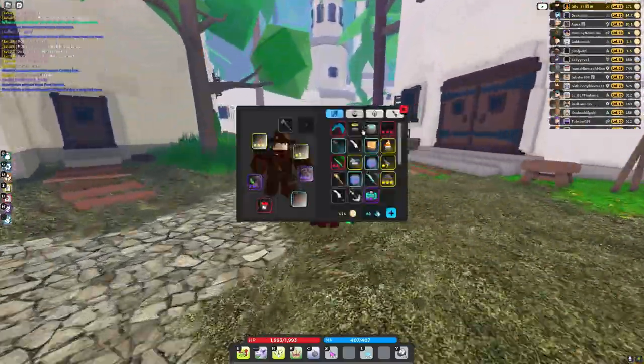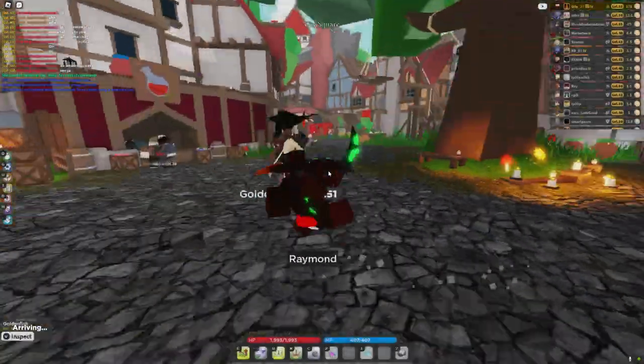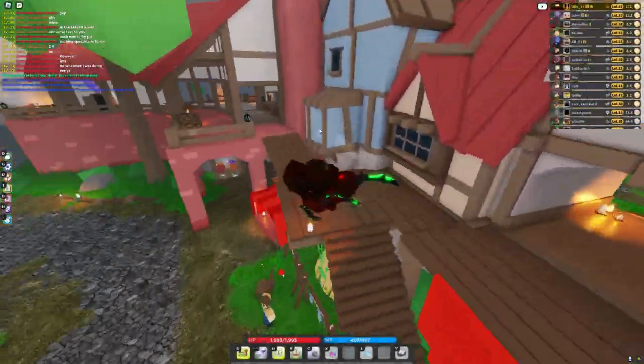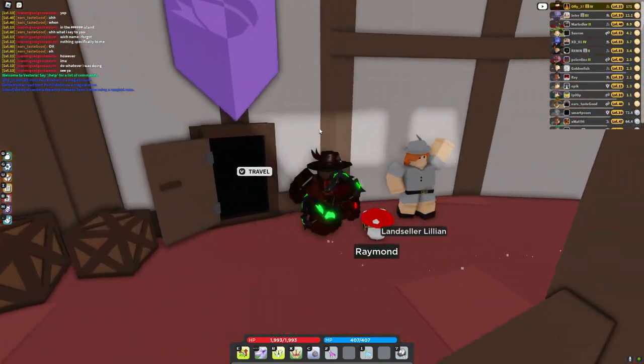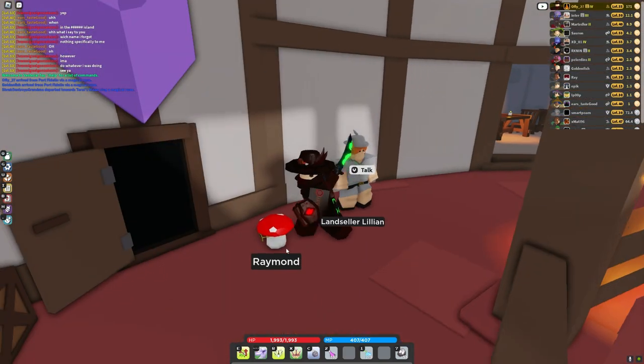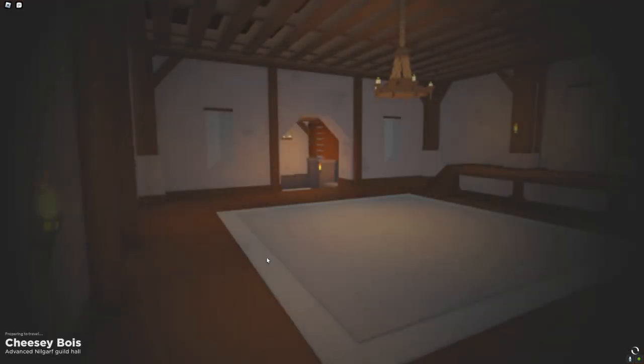As a guild, you get a hall. I put my hall in Milgarth, and the Milgarth guild hall will be located right here. When you talk to this person and say you want your hall to be here, you can go into your guild hall. And the 'Cheesy Boys' - with an extra E - because I made a typo a really long time ago when I made that.